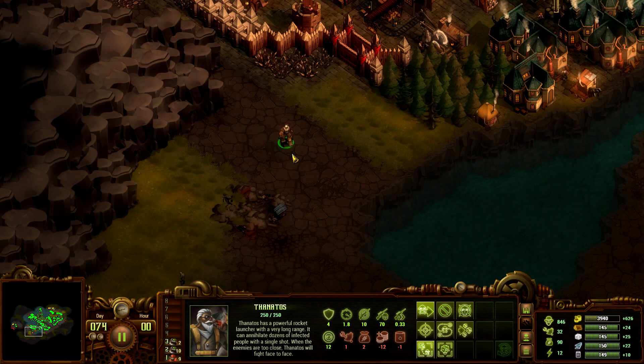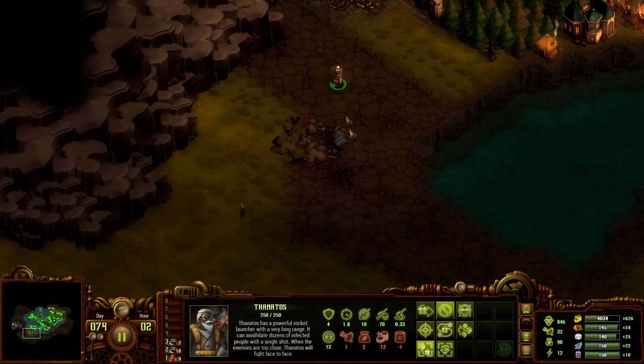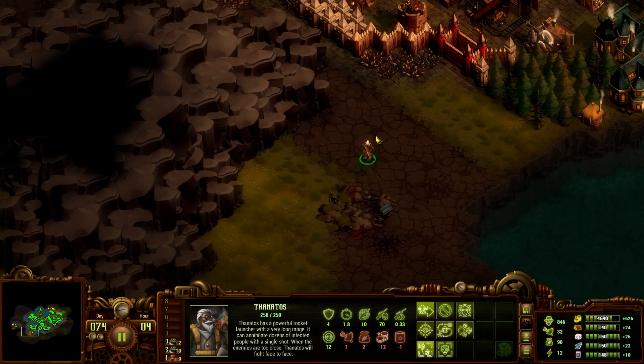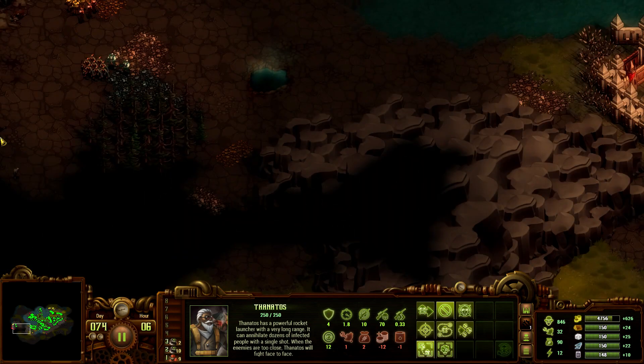What did he say? Take it easy. That's all? Let's blow them up. Overkill. Nice. So what's his range? 12 — that's his view range. Attack range is 10. He costs oil as well.